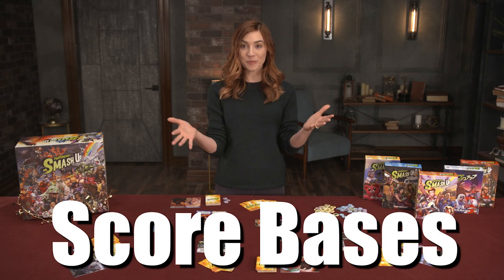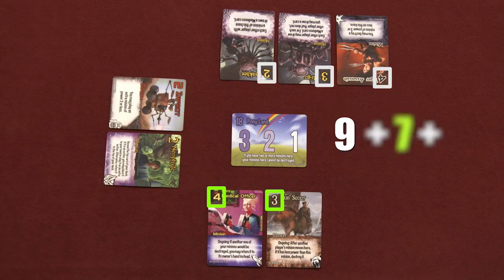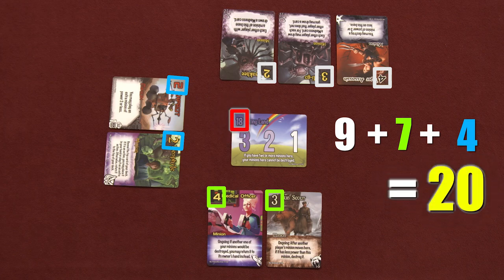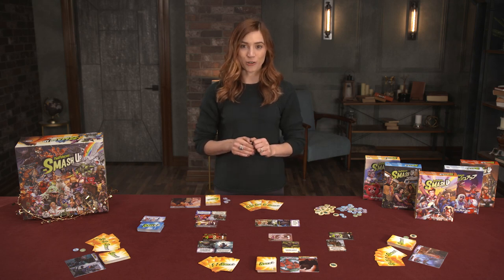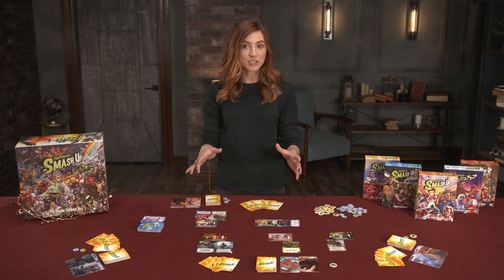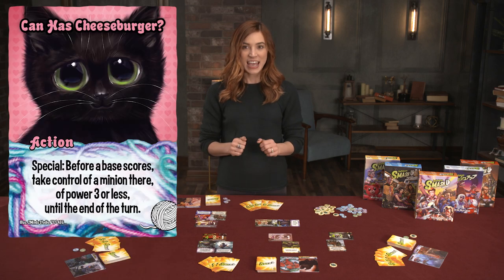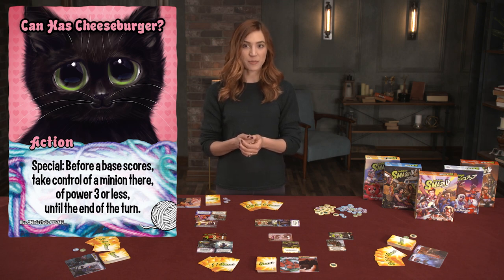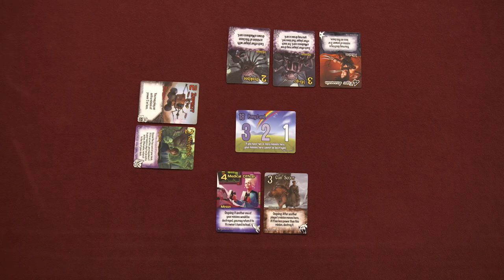This occurs during the score bases phase. If the total power of all cards on a base equals or exceeds the base's breakpoint, that base is eligible to score. If multiple bases fulfill this requirement, the active player chooses the order in which they resolve. After a base has been chosen to score, players may use abilities that happen before the base scores. Even if these abilities drop the total power below the breakpoint, you still finish scoring that base. The player with the most power is awarded the leftmost victory points, second place earns the middle value, and third the right value.